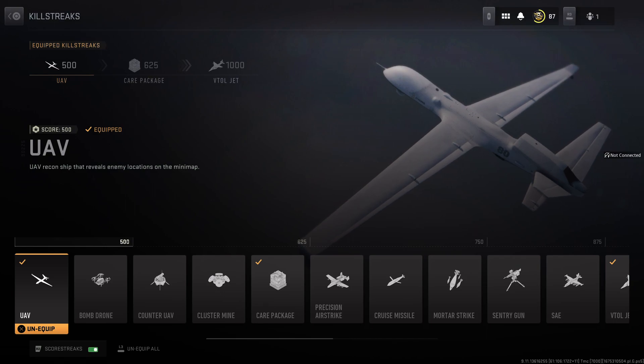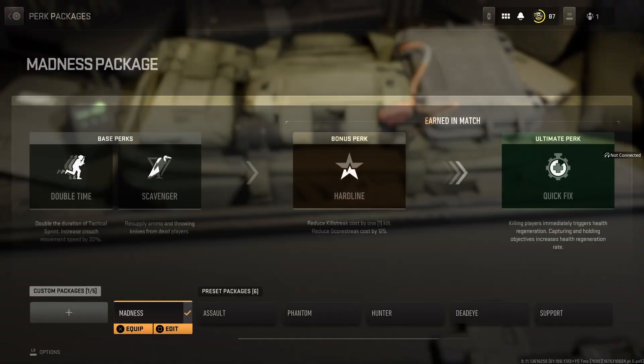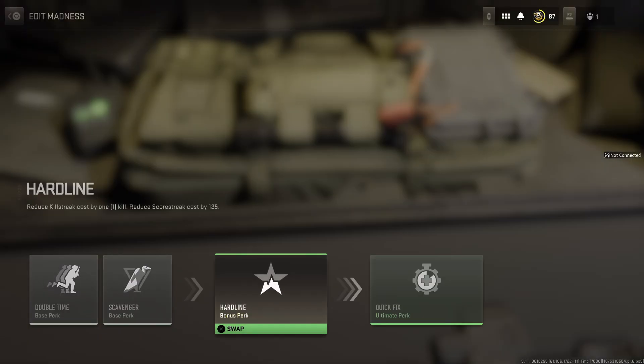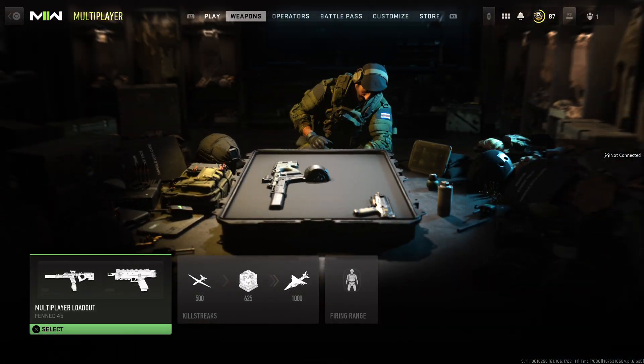I've also got my VTOL jet at the moment. Honestly, change it to scorestreaks and you'll see how easy it is to get your killstreaks and make a difference in the game. Another thing you might want to do is add Hardline to your perk package — it reduces the killstreak cost by one kill, or reduces the scorestreak cost by 125, which makes it a little bit easier to get your killstreaks and dominate those games.